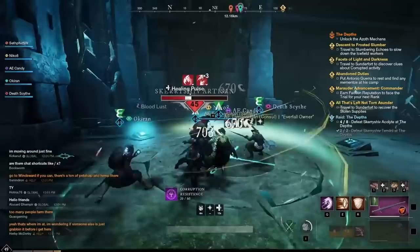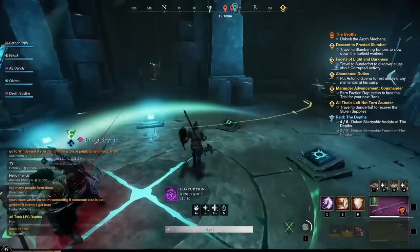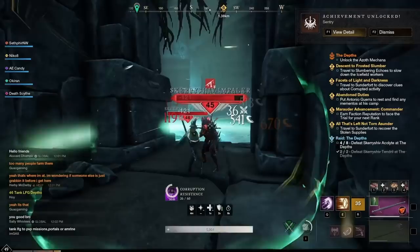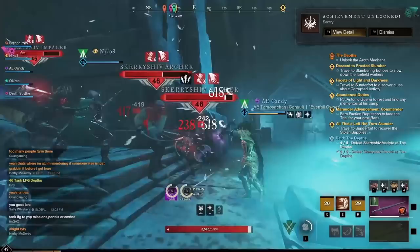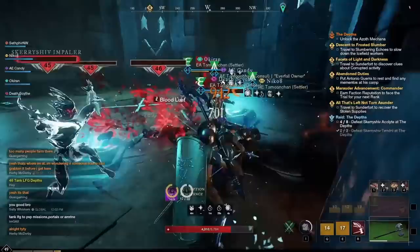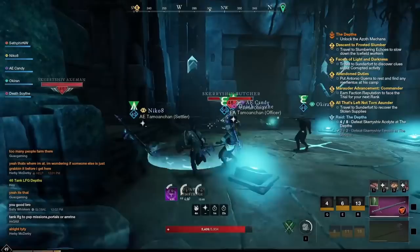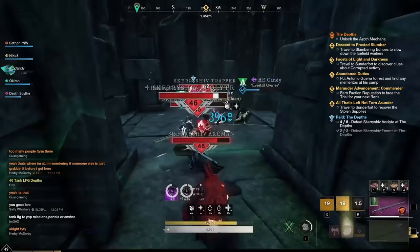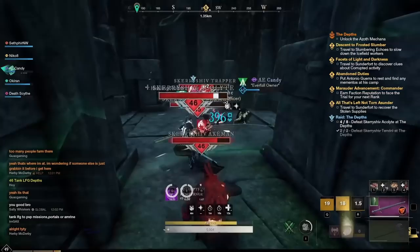Once through the teleporter, you'll enter what I call the rune summoning circle — essentially a gauntlet where monsters keep spawning. You need to eliminate them quickly. Tanks, make sure you're picking up aggro on ranged mobs especially, as they'll do a lot of damage to your healers. Group them up so your team can eliminate them before you get overrun. Low DPS groups can struggle here because there are just too many. You can use the cubbies to pull ranged monsters. Once done, channel the Azos staff and proceed to the next section.